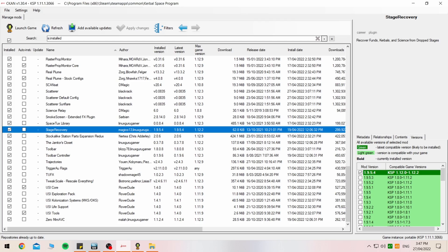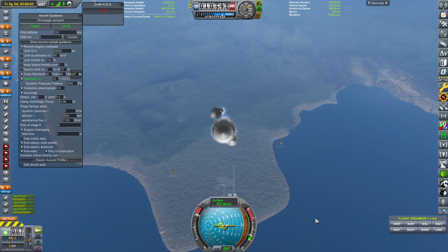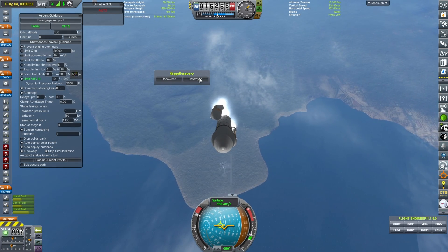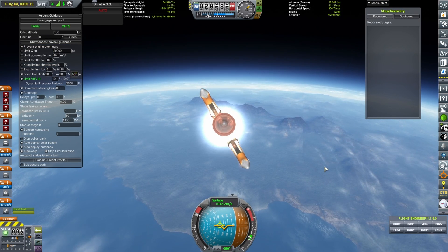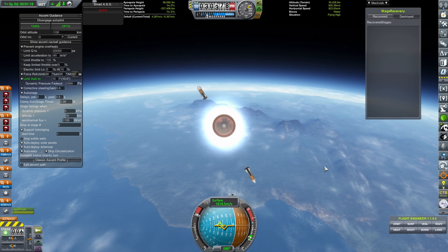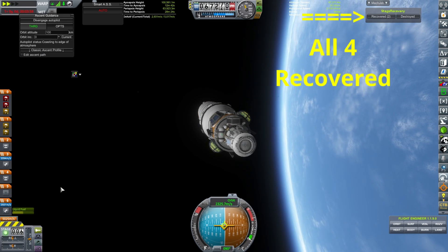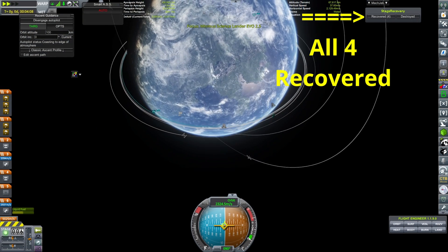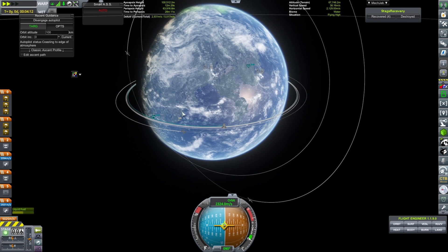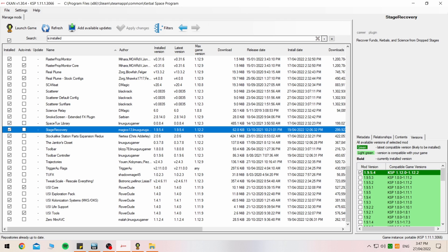We've got Stage Recovery, and this one I love. If you're in career mode and you want to try and save a bit of money, all you've got to do is whack a couple of parachutes on your booster stages that come off as you go into orbit around Kerbin or your planet. It automatically activates the parachutes and all sorts of stuff to allow those solid rocket boosters or whatever it is to come down safely, so you're able to recover the money and funds from that quite nicely.